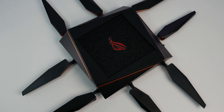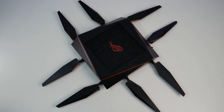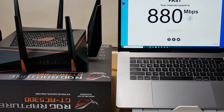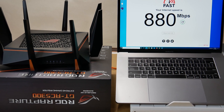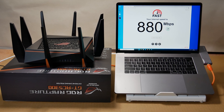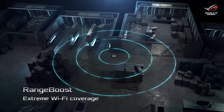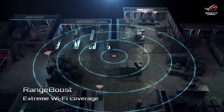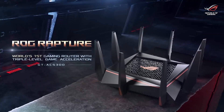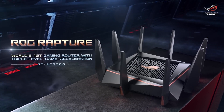Now let's do some performance, coverage, and speed tests. We placed the GT-AC5300 in the basement storage room, which has concrete walls and is the lowest part of the house. For this test, we are using a MacBook Pro set up as an iPerf 3 server, a second MacBook Pro with an 802.11ac card, and a Dell laptop with an Intel AX200 Wi-Fi 6 card. The total square footage of the house is 5,000 square feet. We will test Wi-Fi in different corners and floors using Fast.com (powered by Netflix) for internet speed and iPerf 3 for performance testing.